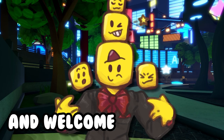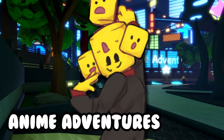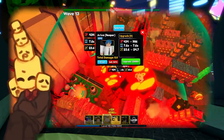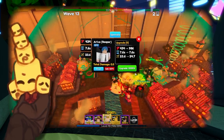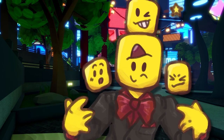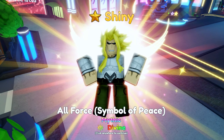Hey guys, and welcome to the first episode of FLEC, showcasing my units in Anime Adventures. Anime Adventures is an anime tower defense game in which you summon on banners to get special units, and you even have a chance of getting them shiny, which is basically an alternate version. In this episode, we're going to be taking a look at All-Force, also known as All-Might.